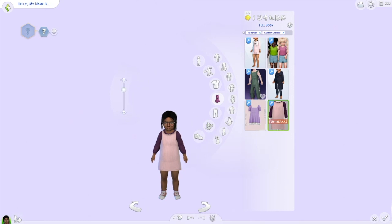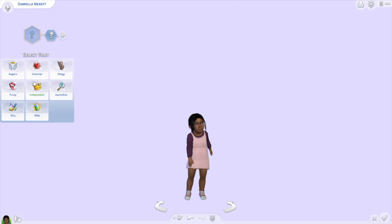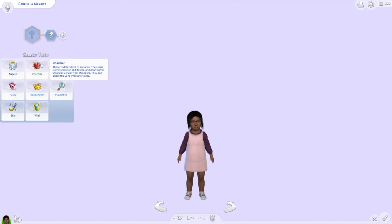I really like her. I'm gonna name her. One, two, three — Gabriella. Two, three — Marriott. Gabriella Marriott. Okay, and then I should — I downloaded poses. Please work. Girl, is it not under Charmer? No. Don't cry. Dude, where's the poses? What a disappointment.